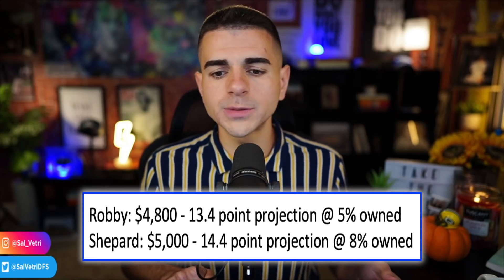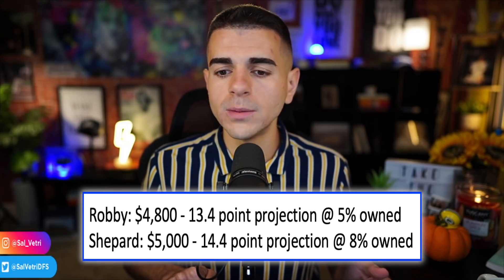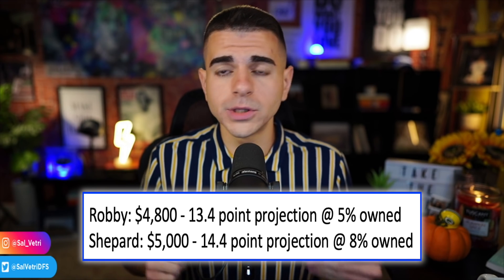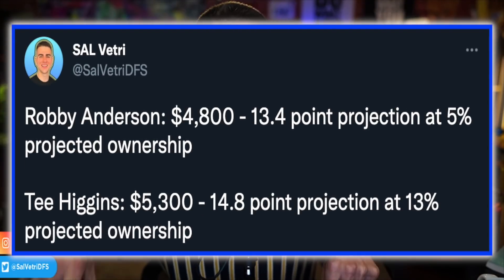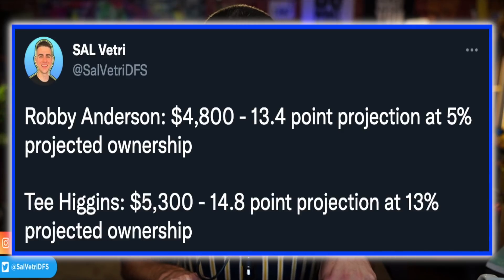For comparison: Sterling Shepherd is expected to return with a 14.4-point projection — about a point more — but at around double the ownership at eight to nine percent. T. Higgins at $5,300 — $500 more than Anderson — I have for 14.8 points and 12 percent projected ownership, compared to Anderson's five percent. I don't think anyone would be shocked if Robbie Anderson goes five catches, 80 yards, and a touchdown for 20 fantasy points and outscores both Shepherd and T. Higgins. That's the whole point of the leverage — just like Courtland Sutton came in at one percent and scored 28 points on seven catches, 120 yards, and a touchdown.